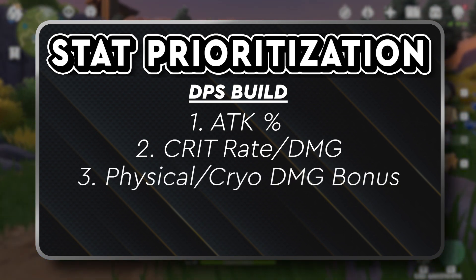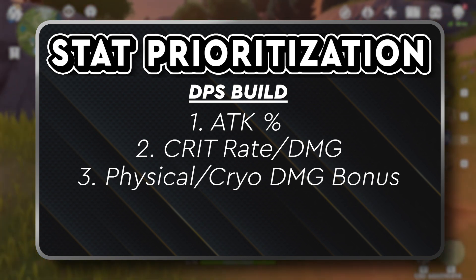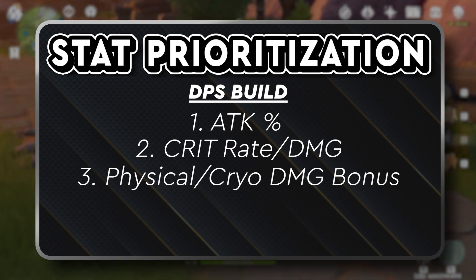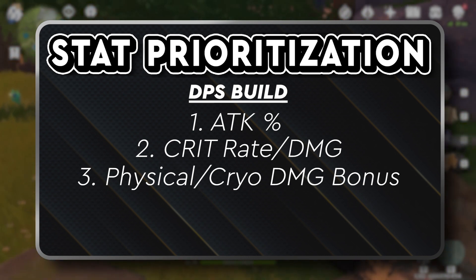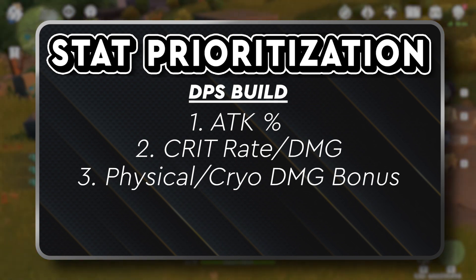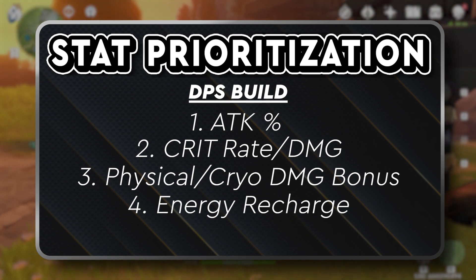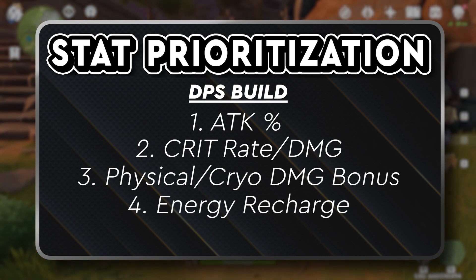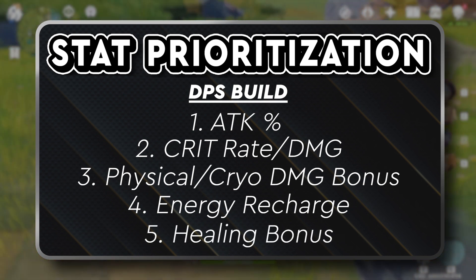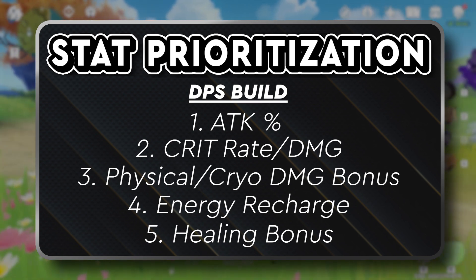To continually improve her damage, we'll want to focus on physical damage or cryo damage. Physical damage is applied differently than a flat attack increase and will have less diminishing returns than stacking additional attack stats. The same can be said for cryo damage, but in respect to her skill and burst as opposed to her normal attack. Chi Chi's skill has quite a long cooldown of 30 seconds, so we'll want to build some energy recharge to rely on her burst for cryo damage above her skill. For a little utility, a bit of healing bonus is nice, but since this build isn't focused on healing, it should not be a priority.